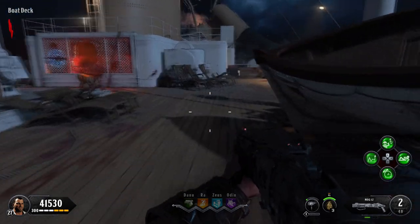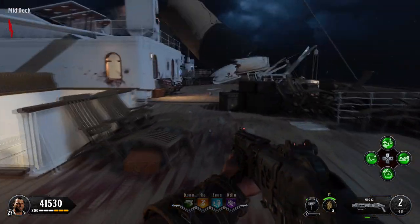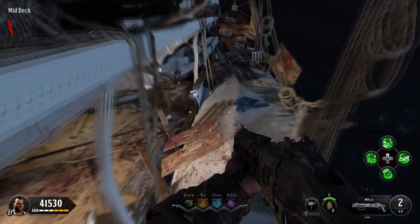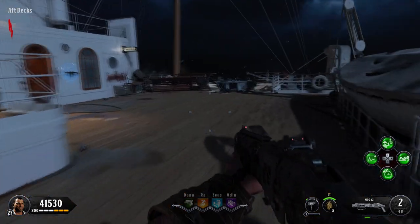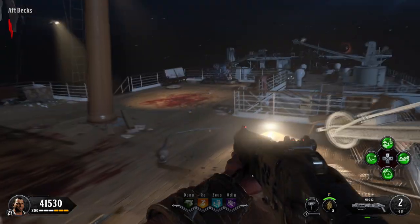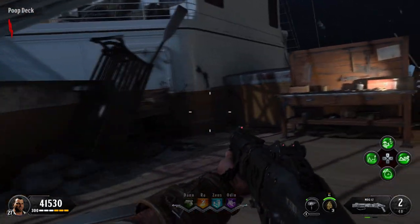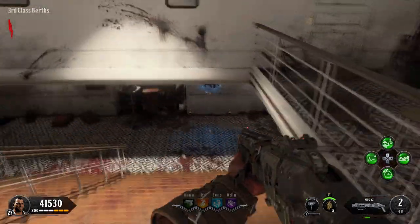Kind of stick to the right-hand side here. You'll find yourself in an area called the mid-deck, which is pretty much the same thing as the boat deck — it's just a different section. Go across these lifeboats onto the off-deck. And now you're on the poop deck, which is where you went originally for the first pedestal. But instead of going up the stairs there, you're just going to go into this room beside them, and you'll find yourself in third class.